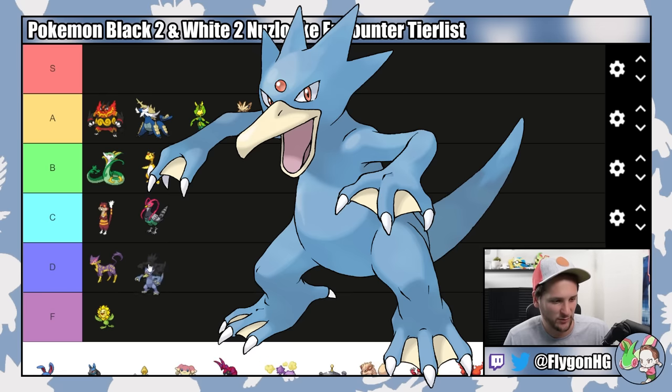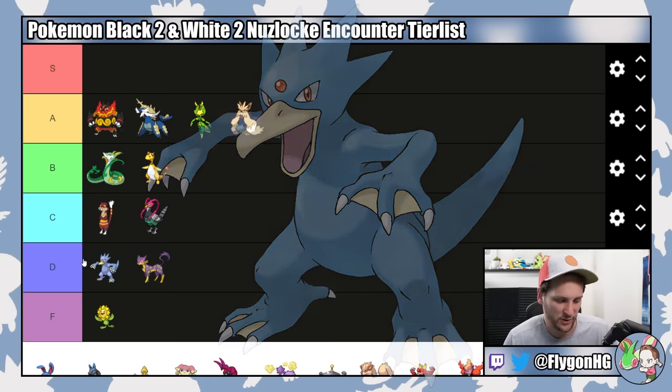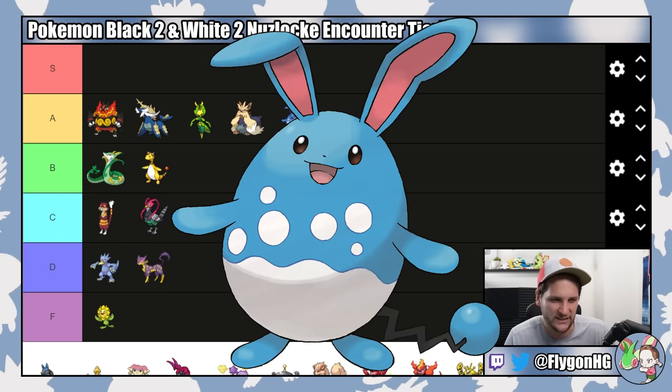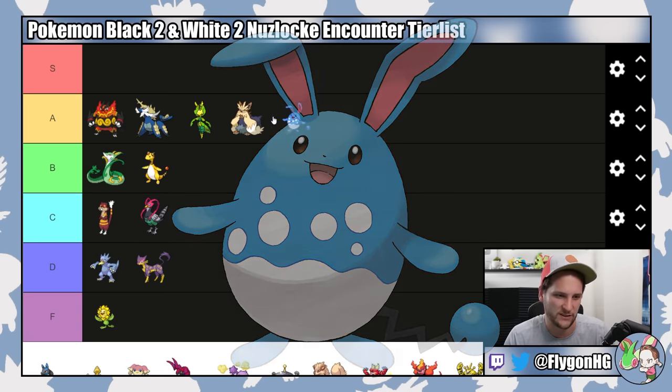Golduck, unfortunately, is D tier — probably the worst thing you can get from Floccesy Ranch. There are so many other better Water types in this game, and because it evolves so late, it's not particularly good. Azumarill, on the other hand, is A tier. It's not quite as good as Stoutland — it's a 50-50 chance on whether you get Huge Power — but you get the Return TM immediately after beating Cheren, so you can sweep a lot of Pokemon. It gets Aqua Tail at level 21, which is a great answer into Clay. It also gets Ice Punch from the Move Tutor, which is pretty good for Drayden. A really solid Pokemon.